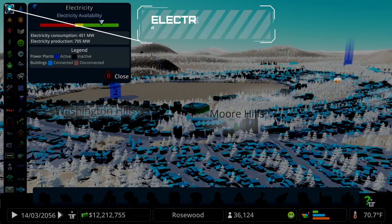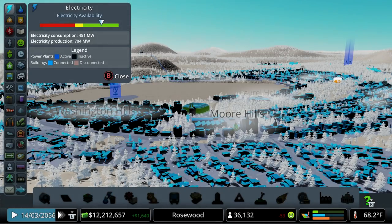The very first thing we're greeted with is electricity and electricity availability. This one's pretty straightforward, but there are a couple things that can throw you off. First of all, where are we at on that slider? We're well into the green, which is a good thing. We're consuming 483 megawatts right now and producing 704.